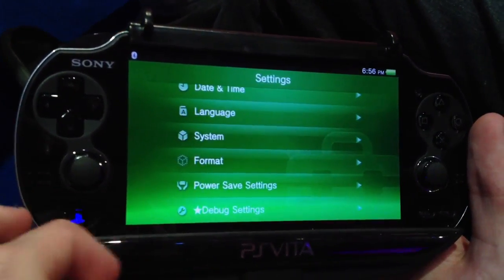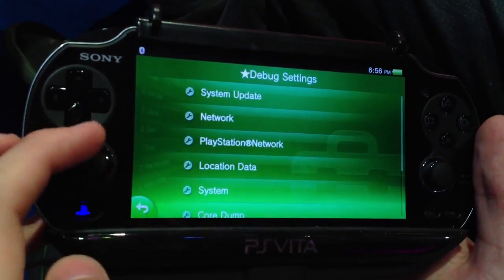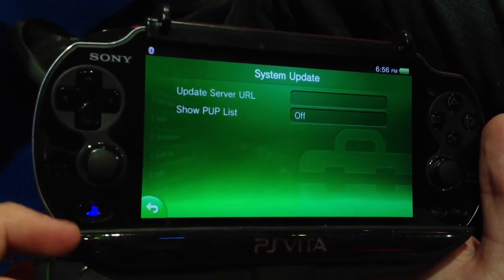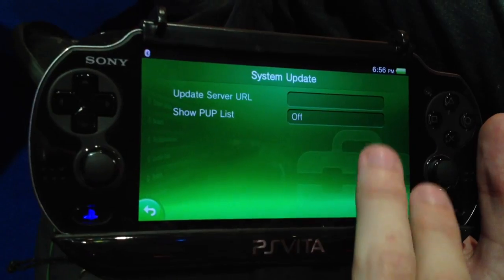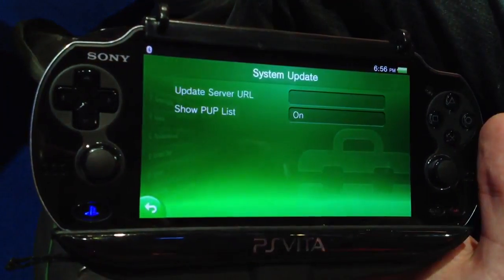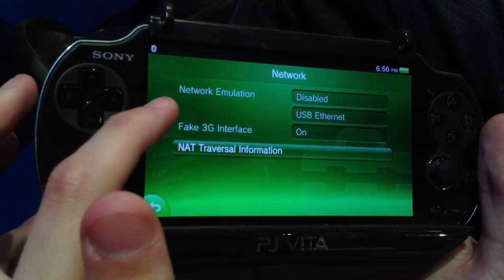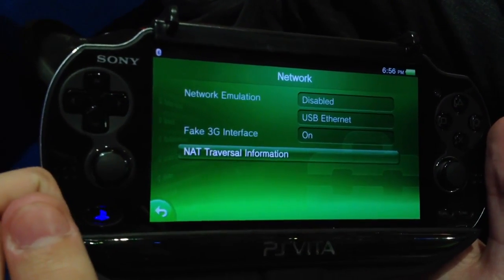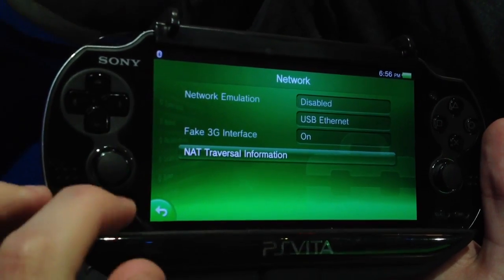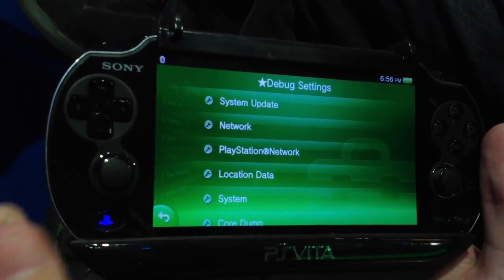The debug settings menu is probably the most interesting thing on the whole unit by far. Being able to actually supply the server update URL is kind of interesting and helpful. The fact that you can fake the 3G is really cool — I like that. Yeah, pretty interesting.